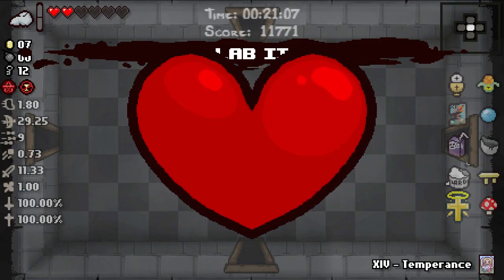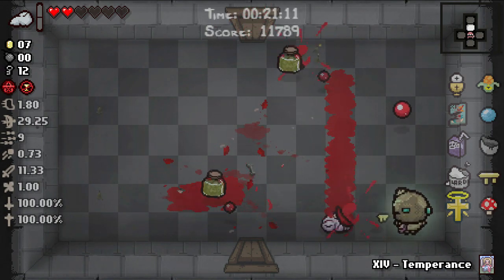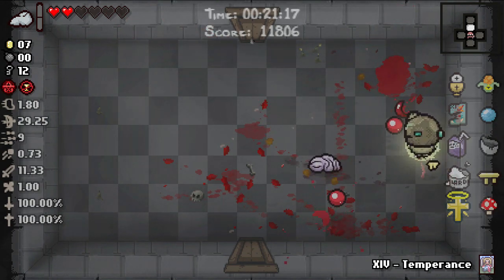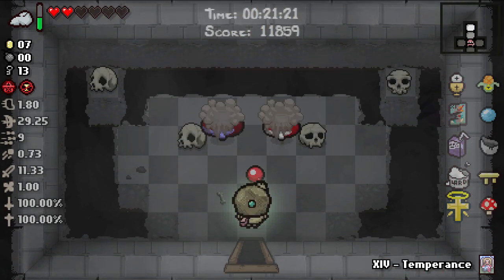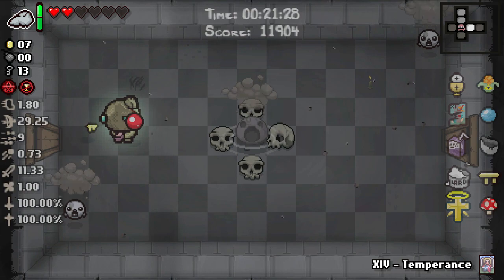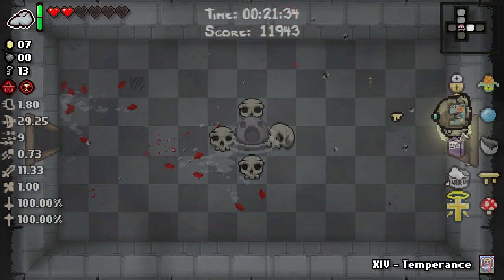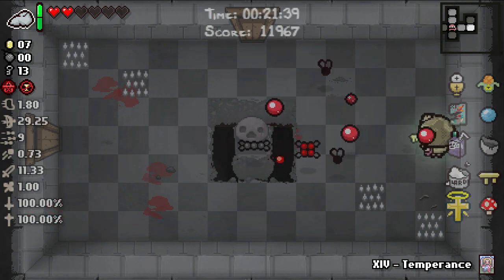We're gonna pop the Joker Card — it gives us Eucharist, which I will take. This now gives me a 100% chance to deal with the angel on every floor. I suppose this is just a deal with the angel run. It's also a weird run — I'm not gonna deny that. Our HP is not looking pretty right now — we only got six red hearts but only two are filled. But we do still have Sacred Mantle, so it's hard to be scared. We missed Boss Rush by a significant amount of time.